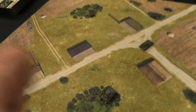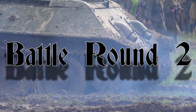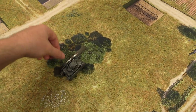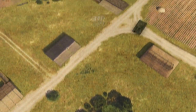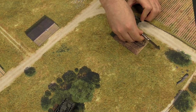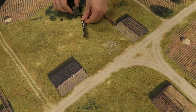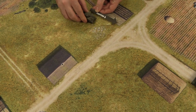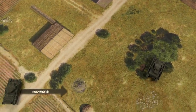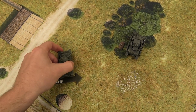The Panzer IV will move first. We back it up and keep it at speed one with a track marker. Anthony's tanks are going to scoot behind that building — going one, two. Then the T-34 advances forward and turns, moving essentially sideways twice, trying to get line of sight to the Panzer IV.